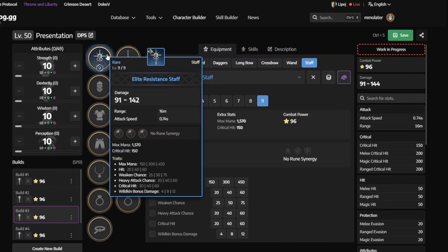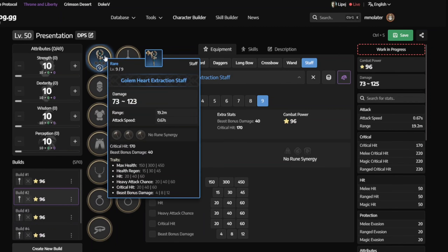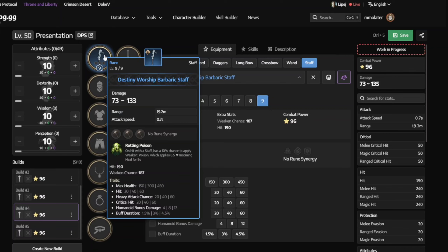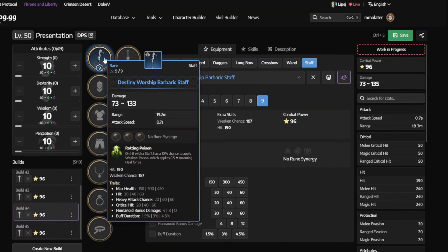Next, we have the Elite Resistance Staff. This will be your first blue weapon since the main storyline quest will gift you this staff. You can also craft it by lithographing all the green stuff. Crafting the green stuff is super easy — you just get the recipe from the contract coin merchant or through the campaign. You can collect all the green stuff and use this to unlock traits like hit, heavy attack chance, weaken, or anything you want. This is a powerful staff, with some of the highest damage, but it has a range problem.